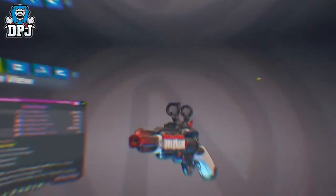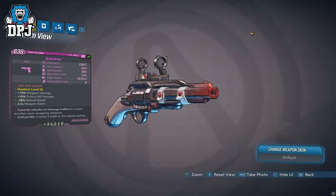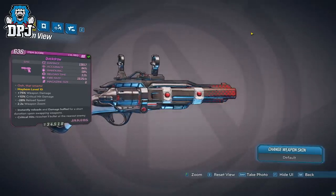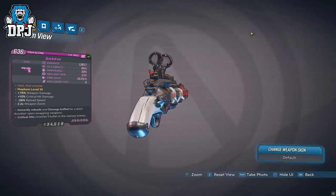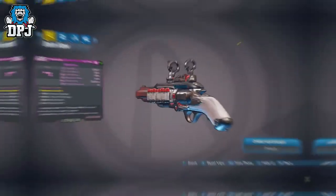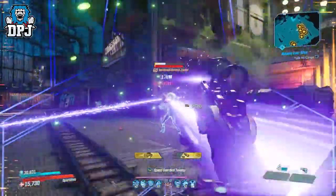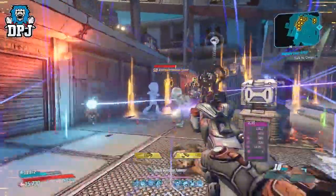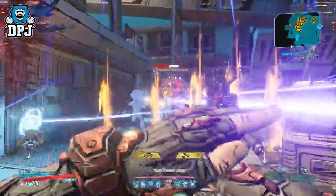Moving on, in at number 4 we have the Quickdraw. This is one of the few epic weapons on this list — the reason this video isn't titled 'top 10 legendaries' is because they were just too good to leave out. The Quickdraw is obtained from a side mission called 'The Quick and the Quickerer,' and I've already made a full guide video on it linked in the description. This little Jakobs monster is truly unique and could easily be legendary-stat good.